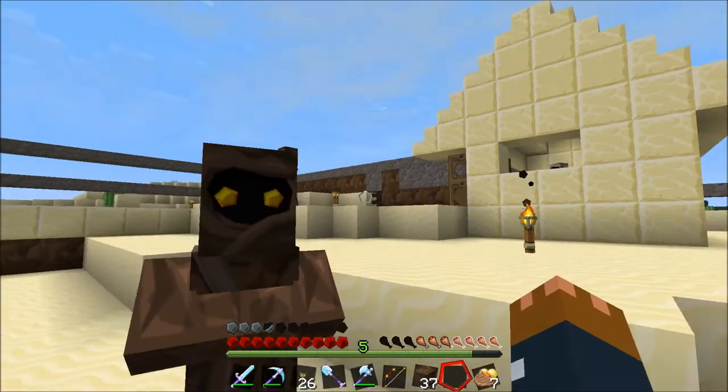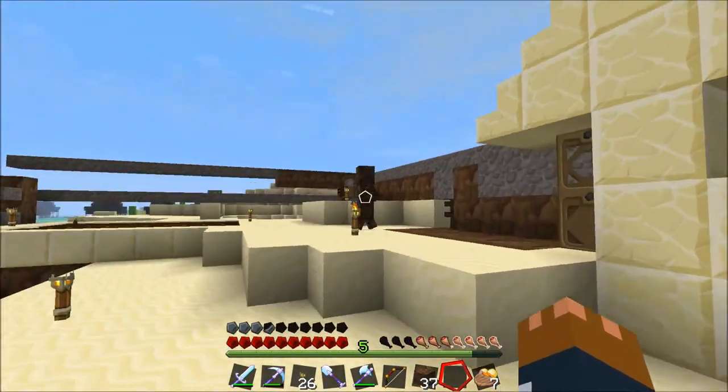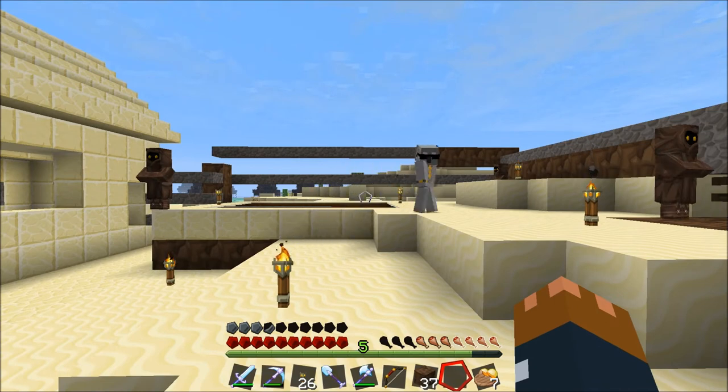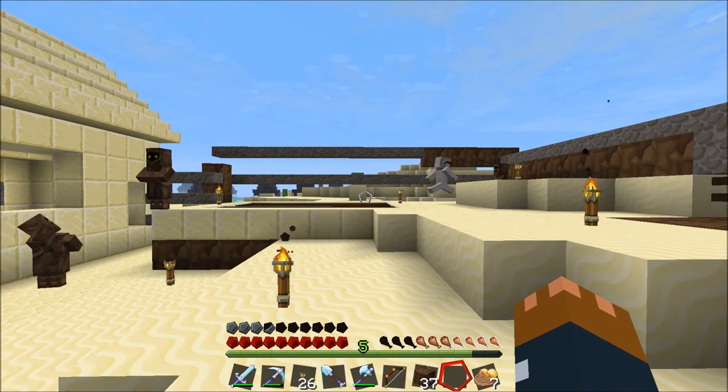So maybe, Max, we want to end it here. And next time, come back with the brown wool, Iron Hoe, and bone meal, and continue the trading process — see what we can get from these guys. Because they look pretty reasonable... they look pretty shady actually, with those yellow eyes.